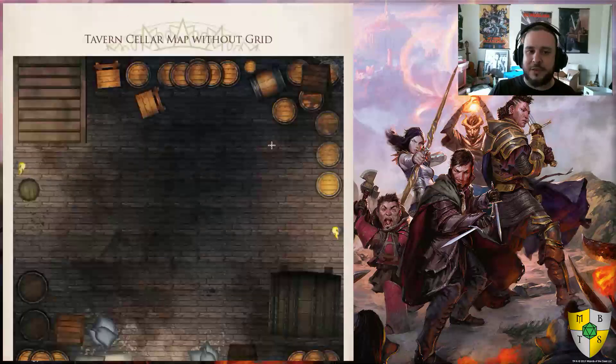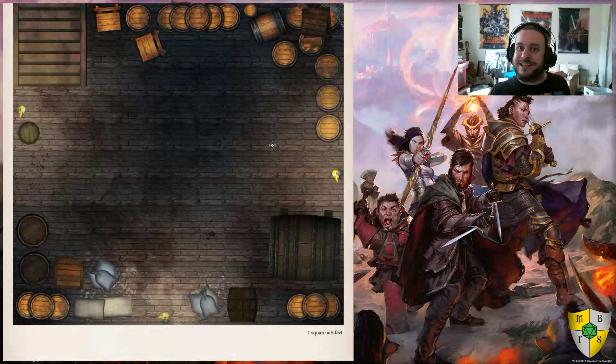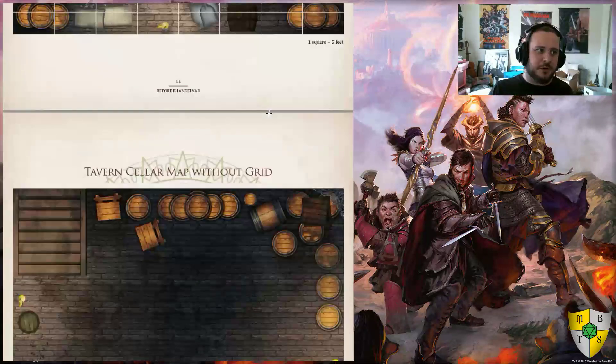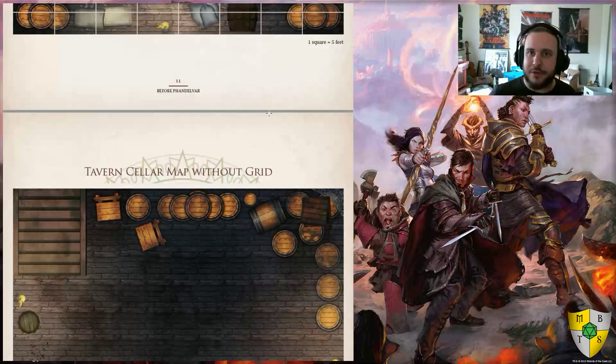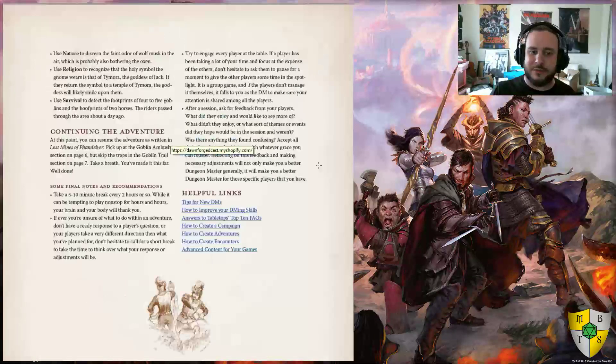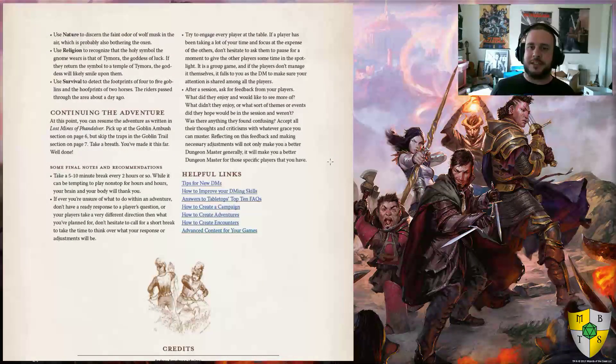He provides a tavern cellar map both with a grid and without a grid, so that depending on your preferred style of play you can use it either way. D&D 5e doesn't necessarily have to be played with a grid — you could also use a ruler to measure out the pace of your characters, meaning you can play without the grid as well if that fits better for you. Andrew kindly provides that here. Furthermore, he ends the document with ways to work into the Lost Mines of Phandelver, including the specific pages that you lead into from his document — a fantastic way to integrate this document with Lost Mines and makes it wonderful as a tutorial leading into that adventure.